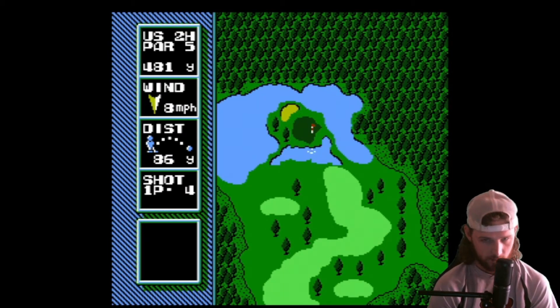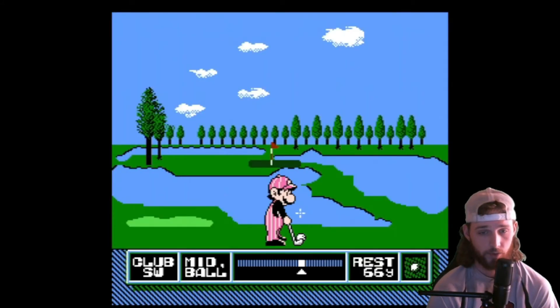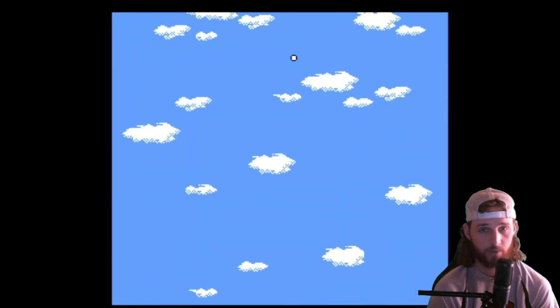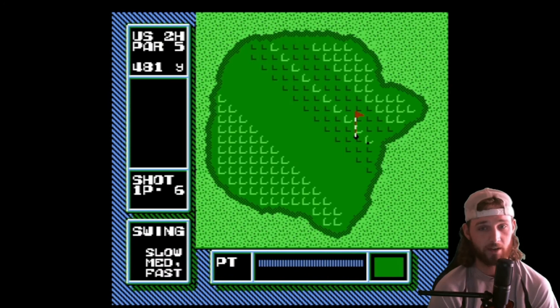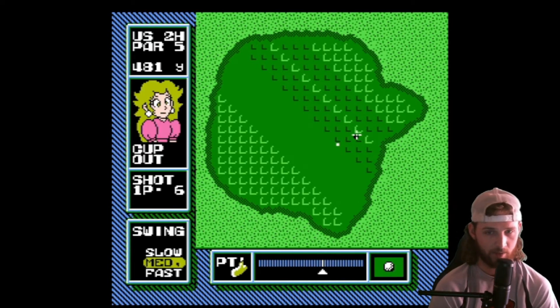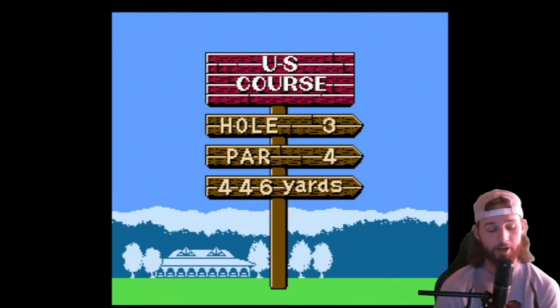Get over the water. Son of a... well, breaking par becomes a little bit more difficult when you're hitting out of the water. That's going to hook. That's up there. Bite. Spin back. That one I can make pretty easily. Boom — in the hole. Oh, that scared me. And now we are two over par.